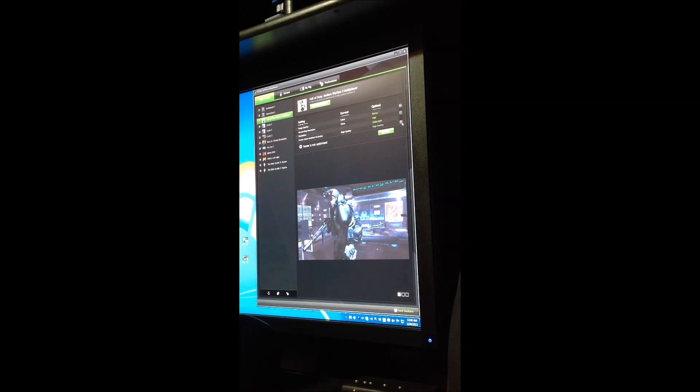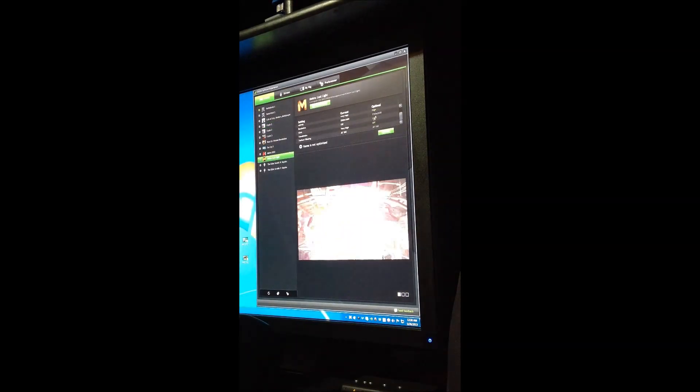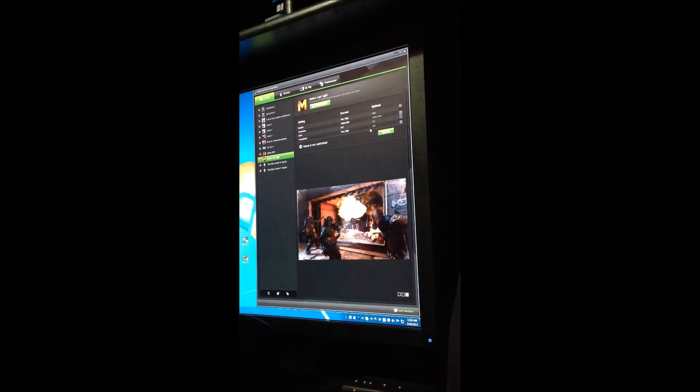It's a lot easier for guys who just don't know what they're doing and don't want to screw anything up. So you click each game, you'll see current configurations with your current settings and then the optimal settings. Each game has its own thing — like with Metro: Last Light, I'm using Very High, it recommends High; tessellation it recommends Off, which I think is off, but that's what it decides is optimal. I have it at Very High, but that's okay — it's still not going to give you a bad experience.